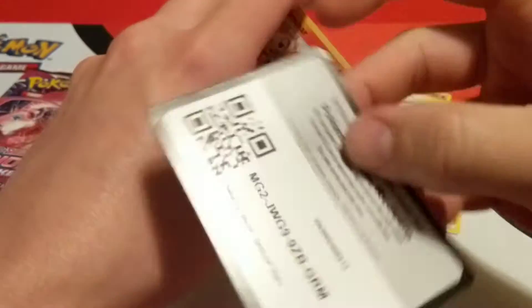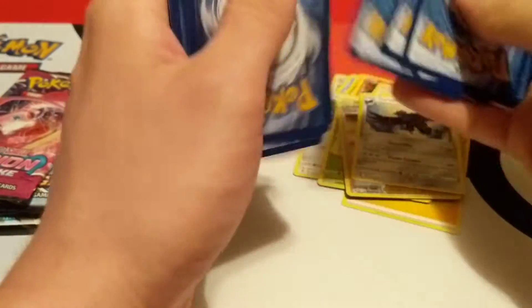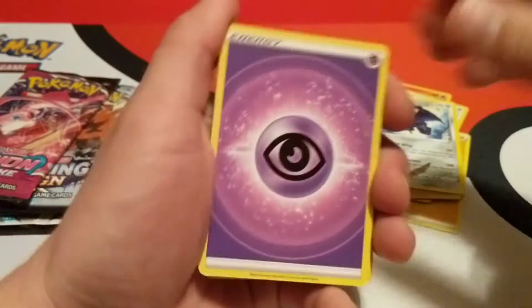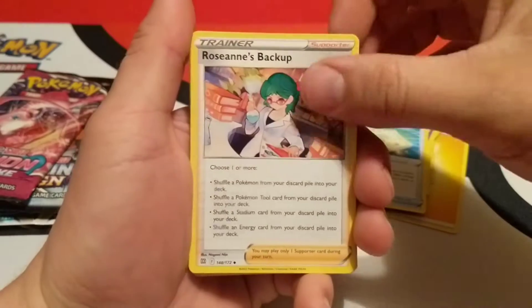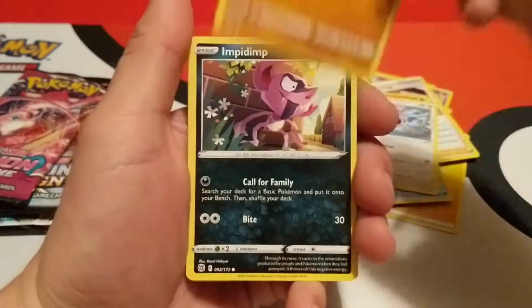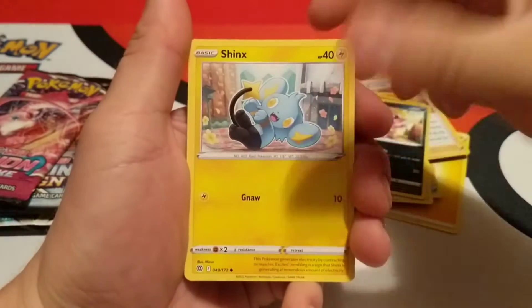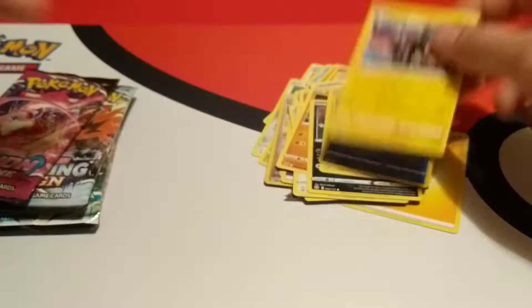On to the Brilliant Stars. Starting off with the Psychic Energy. Starmie, Blender Policy, Roseanne's Backup, Chimchar, Chimchar, Castborn, Golet, Impedimp, Shinx. Reverse is a Manaphy. And Rare is regular Luxray.